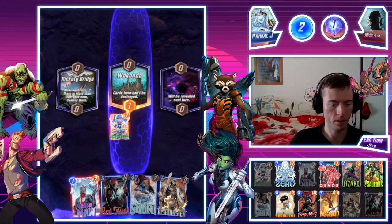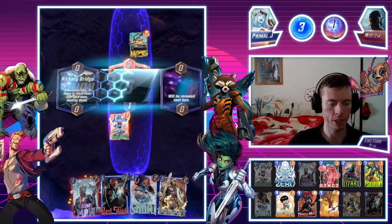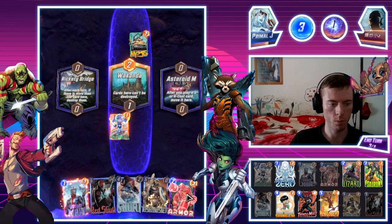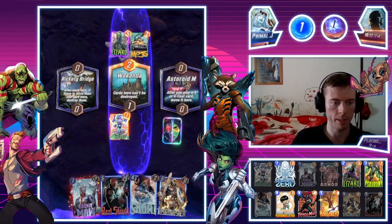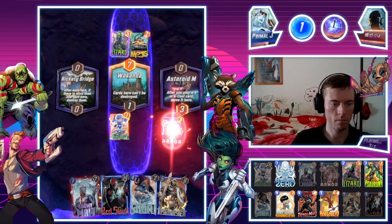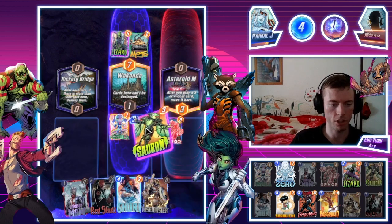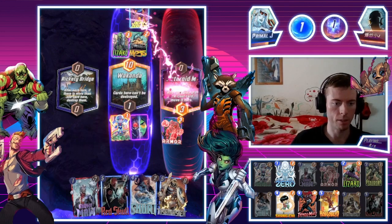Wakanda location — this is perfect. We'll skip turn two. Mojo — very good. I just need to get Sauron and we're all ready to go. I think we'll go Asteroid M for Armor. I'm not too worried about placing Armor left just yet, because we can easily do Sauron — that works out very well for us.